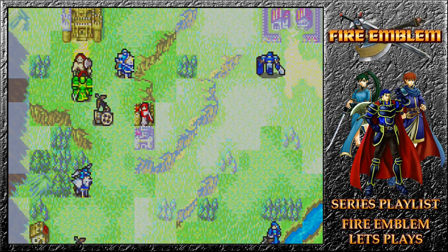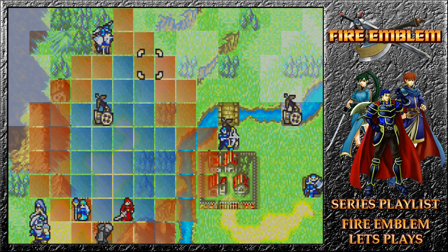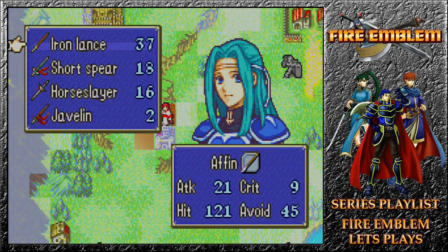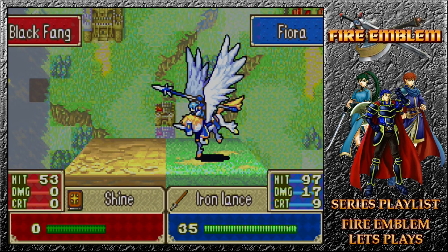If it's anyone that can recruit Wallace, it's probably someone he knows — so Will might be it. Wallace is too heavy to be rescued, which is really annoying. We can get to this point, so we will. We take out the forces around us for free experience, especially with criticals like that. Will we finish this map this episode? It's looking unlikely at this point.